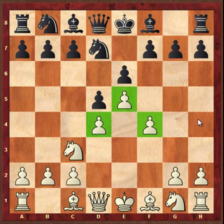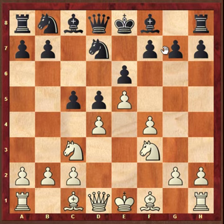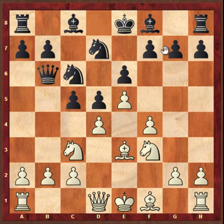Black must attack with moves c5, f6, and then Nc6. After Bg5, Nf3, Nc6, Bg3 — and here Qb6. It's a very sharp line. The queen attacks pawns on b4 and b2.